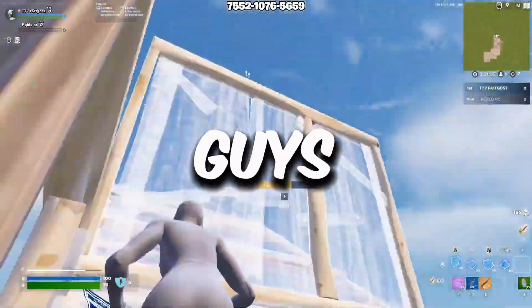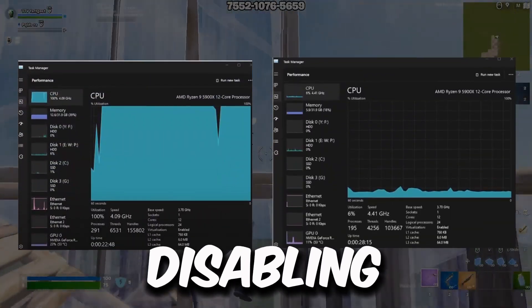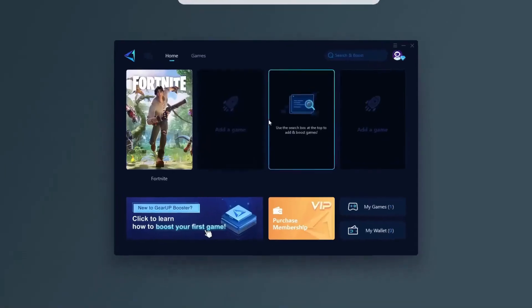In today's video I'm going to be showing you guys how you can get better performance and FPS boost in your games and overall increased performance on your PC by disabling a few services on Windows 10 and 11. Hit that subscribe button for more content — let's dive straight into it.